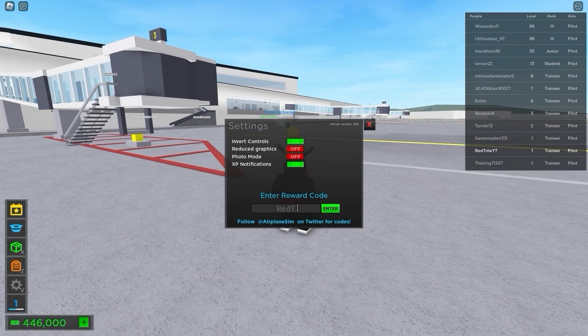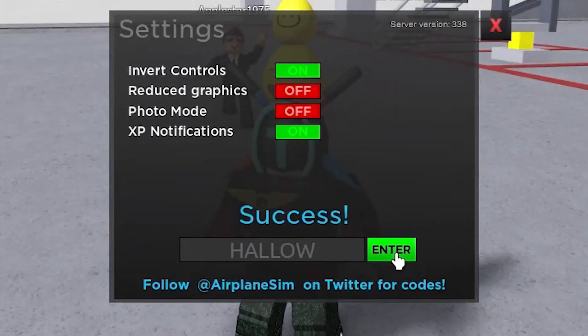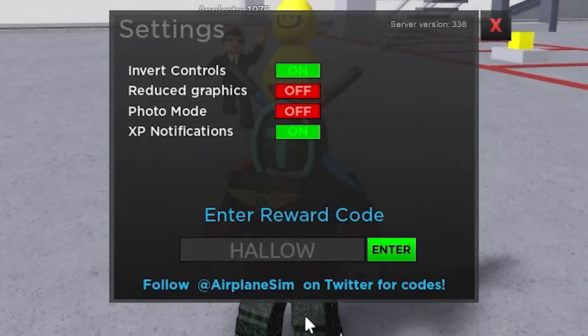Check out my website — link is down below. It's a website for codes. And the code is called Hello — it's one of the latest codes. Subscribe for more codes. Let's press the enter button, and as you can see — success! We just got 45,000.